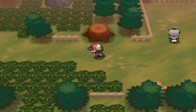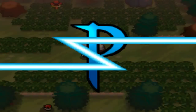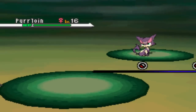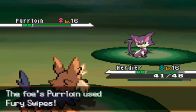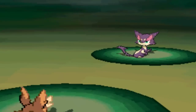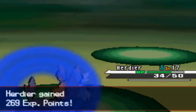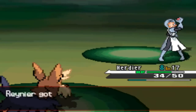Here's another Team Plasma person - they're going to challenge us to a battle because they have nothing better to do. They send out a Purloin at level 16 and I send out my newly evolved Herdier. Herdier goes for Take Down and one-hit KOs the Purloin. Recoil damage hits but Oran Berry restores health. Herdier gains 269 experience points and grows to level 17. Quick and easy battle.